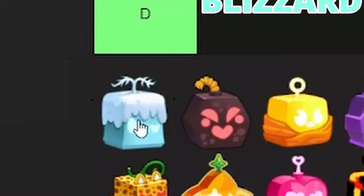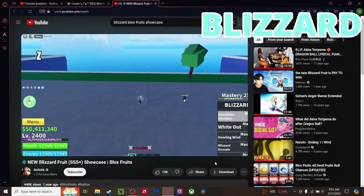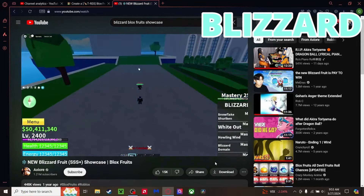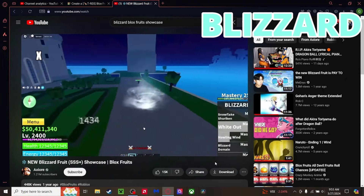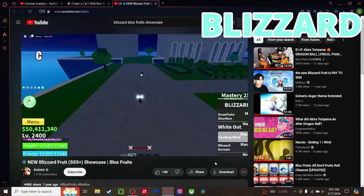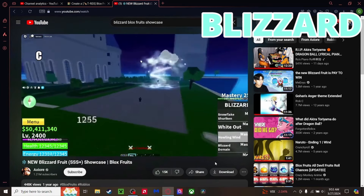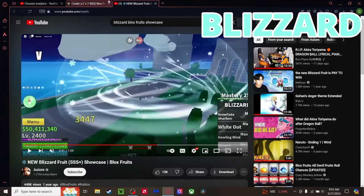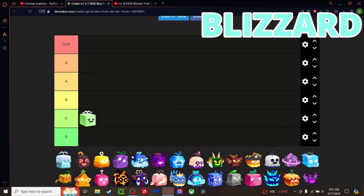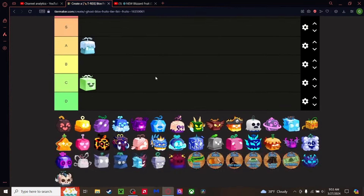Blizzard fruit — I actually don't know the moves, so let's check them out. The shurikens look great for range attacks and do around 2000 damage. The hollowing wind does the same damage. These moves look good for combos and can hit from really far away, so you can just sit back and hit them. He just created a whole room. Comparing it to all the other fruits, I'm going A Tier for Blizzard.